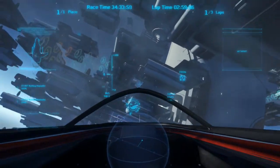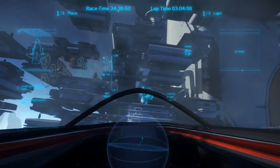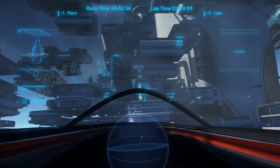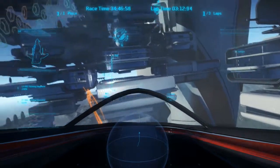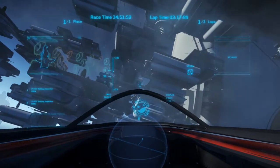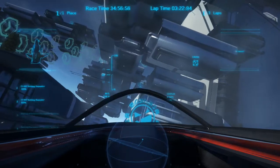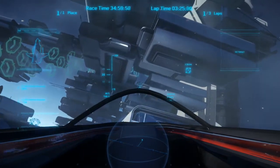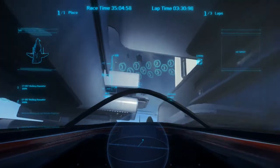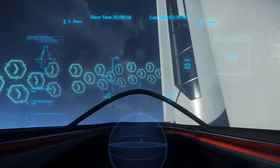That looks big enough to fit an M50 through. I wonder if it's big enough for a 350R — you'd have to test that out. That looks like it's going to be the quickest way. Let's head slowly through there and take a look. This sticks out, that sticks out — you're going to want to miss that. It's actually a pretty big opening here; just a little right turn there and you'll be perfect.